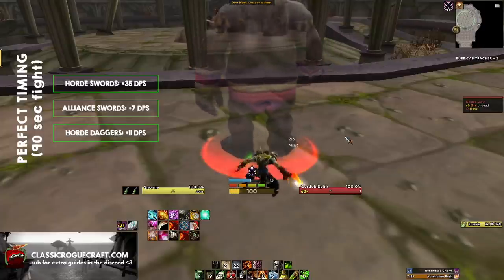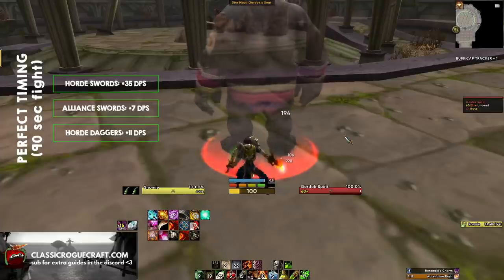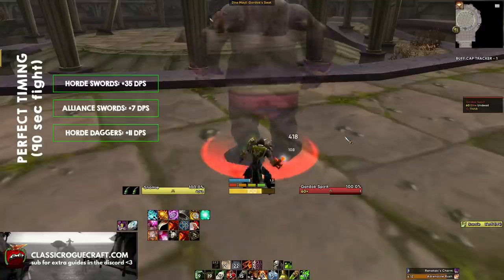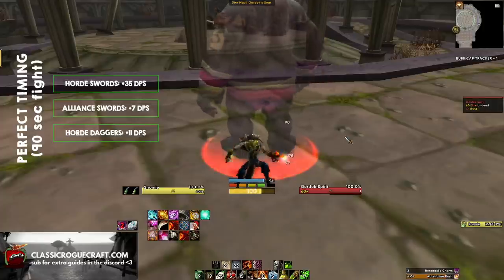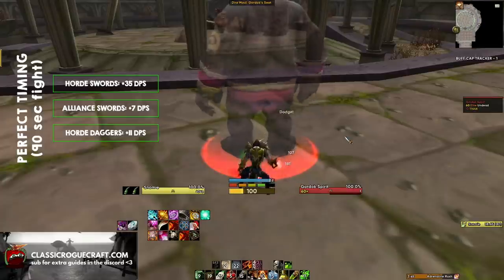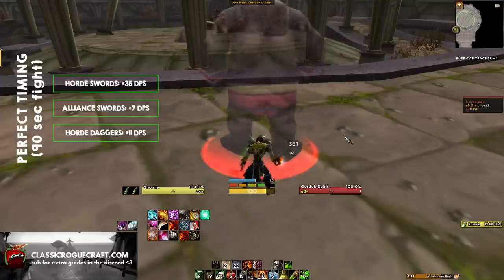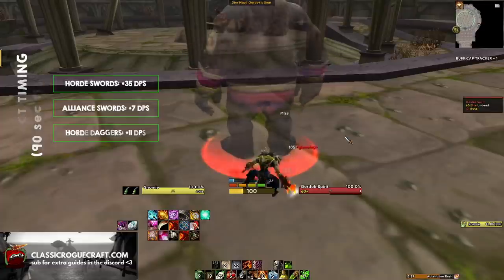As an Alliance Sword Rogue you gain 7 DPS. This is a lot less because on the Alliance side you don't get Windfury, which is the main reason Horde Rogues care about swing timing - especially Horde Sword Rogues who get both Windfury and Sword Spec procs. On Alliance you're pretty much just getting the Sword Spec procs, which don't happen as often. Finally, as a Horde Dagger Rogue you gain 11 DPS. Overall you can see that it's very favored for Horde Sword Rogues, while the others benefit but not as dramatically.